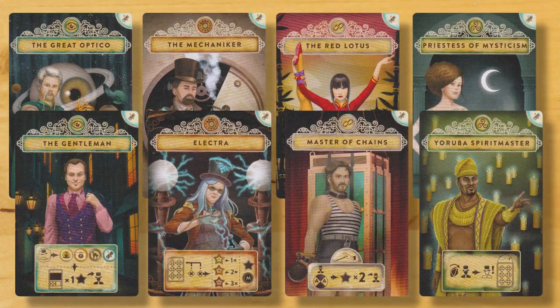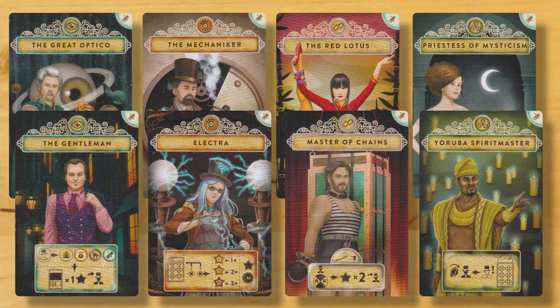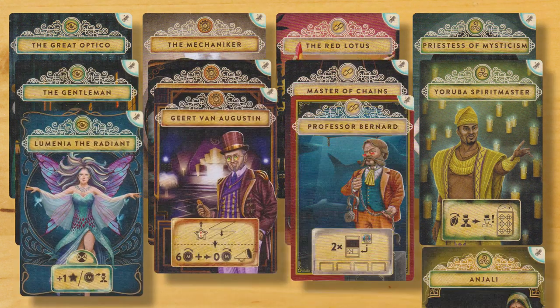In addition to Dalgard's Academy, the expansion adds new character art for all of the original magicians, and four new playable magicians — one from each school of magic. Here are the unique powers of the four new magicians.